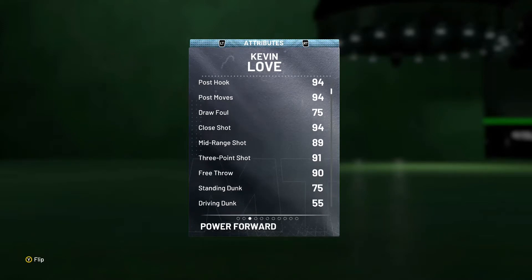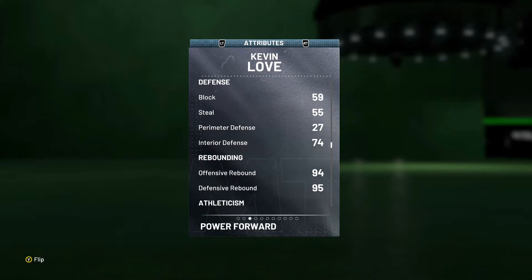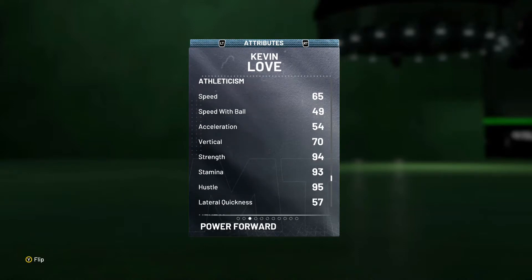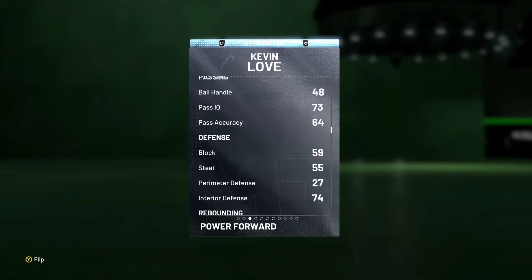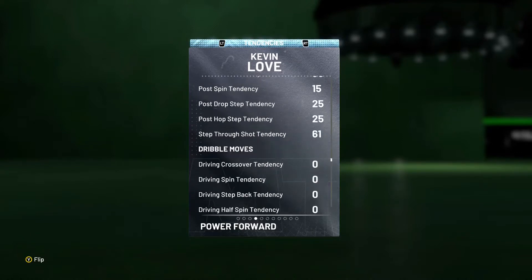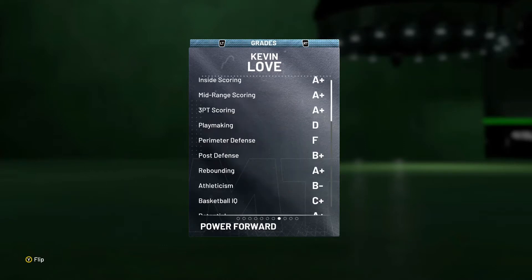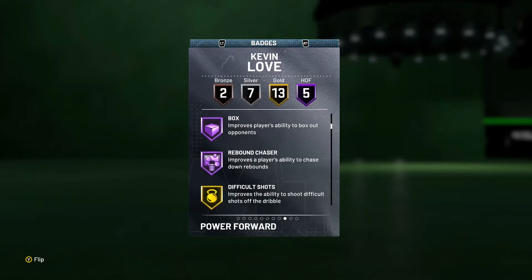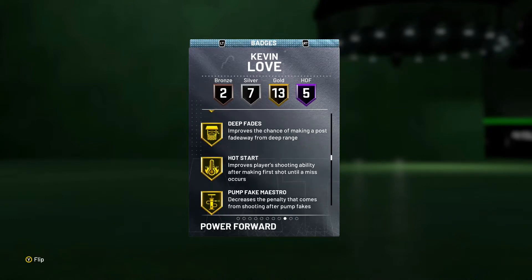We've got a 91 three-pointer, 89 mid, 90 free throw, 75 standing dunk, only a 55 driving dunk which is not good, upper 90s rebounding stats which are really really good, 65 speed which is awful, and then a ball handle of like 54 which is really hurting him at the power forward position. He does have a 75 shot tendency.